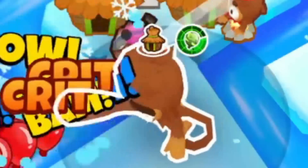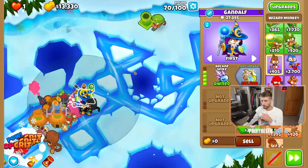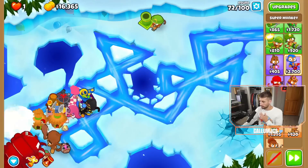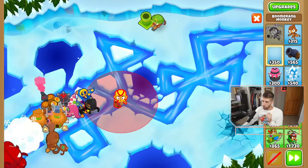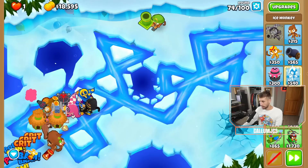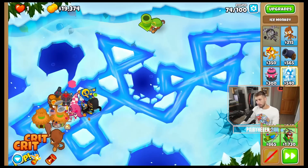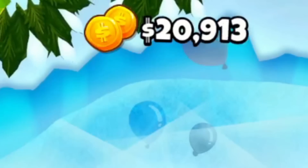We have Greg here helping us out — 8,000 more. Not even halfway to this guy. Some other options: we could get a sun avatar, that'd be cool. Shame we can't get knockback. We could get an overclock, we can get mob press boomerangs — we will be getting those. And if we have a lot of money, which we won't, we could always get an icicle impale. We'd love to get an arctic wind, especially because it looks cool on this map.